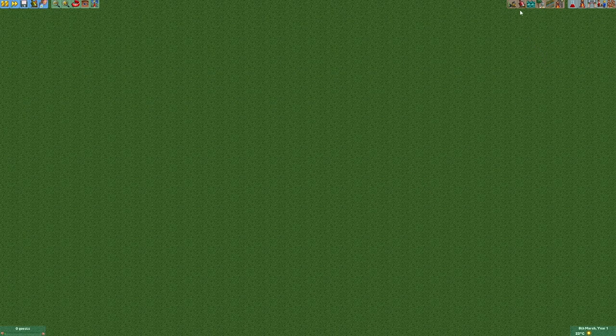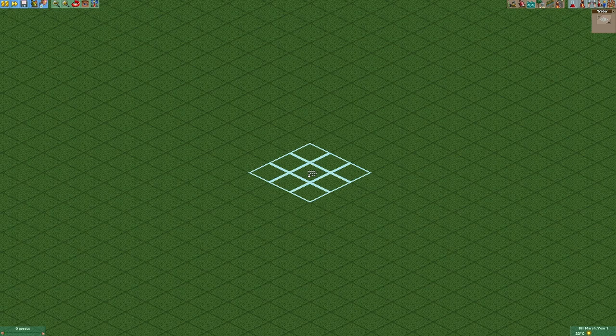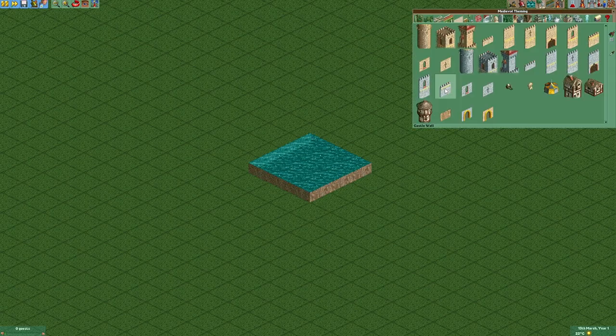First of all we're gonna go into the water tab and build a 3x3 square out of water. As our next step we're gonna add some walls around that water.